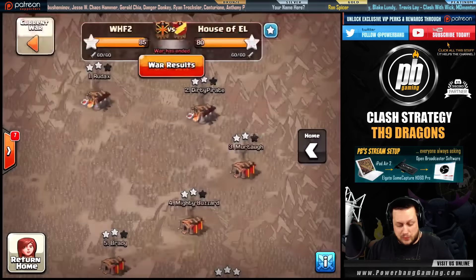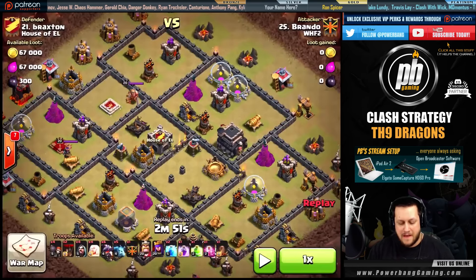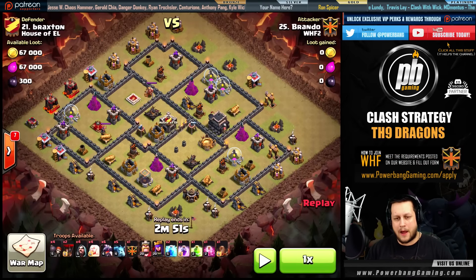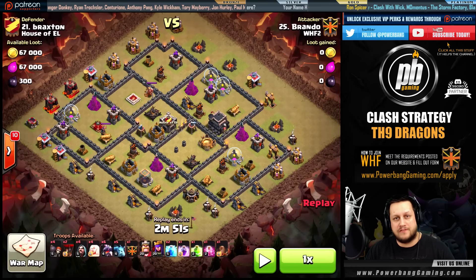So that being said, let's get into it. Let's go look at a couple attacks today. I don't want to make this video too long, but I want to give you guys an idea of what to do with Dragons. First off, when you scout a base, you are keying on the air defenses. Most of the Town Hall 9 anti-three-star bases of this meta have that offset queen with all of the air defenses away from hers.